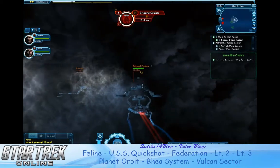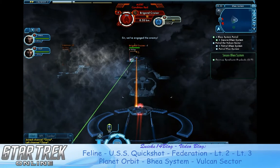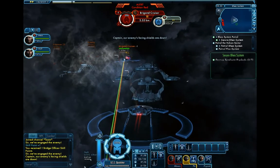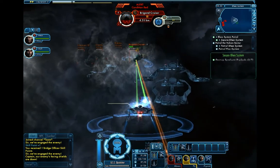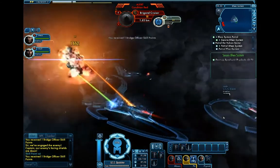Welcome back to Part 3 of Star Trek Online, going from Lieutenant 2 to Lieutenant 3. Though we've already hit Lieutenant 3, we're going to finish this out and finish up the patrols that we were pretty much left on in Part 2. In this case, we're continuing right where we left off with the Space Dog.